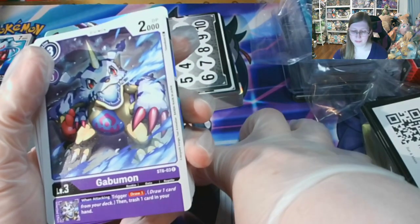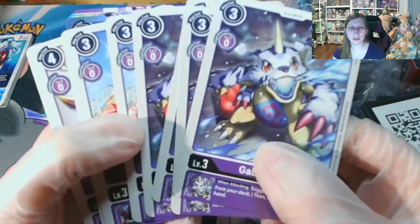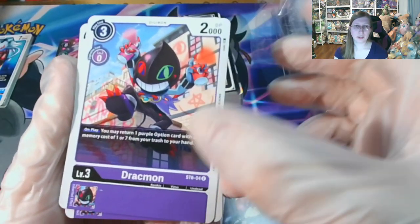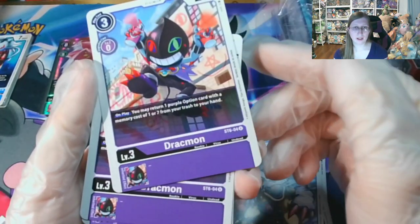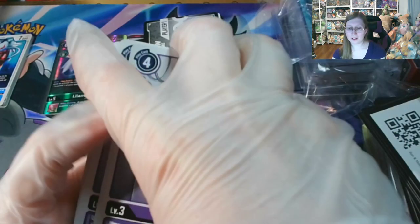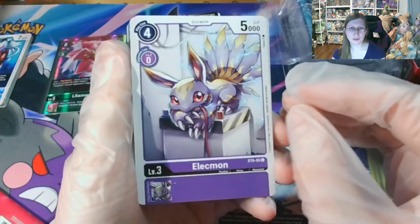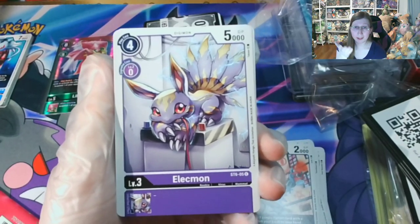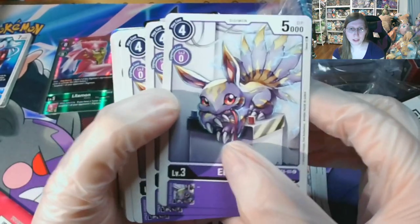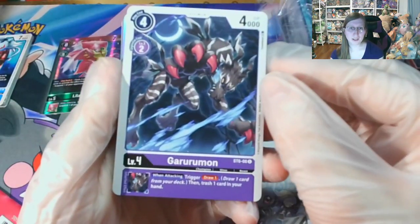Here's Gabumon — you get four of these guys, and it's a trigger draw one card. I just don't want to pull them from the top like that. So we have a Drachmon — get four of those. A Lechimon! So Lechimon is the Digimon that watches over the eggs from what I can remember — he watches over the nursery area, and I believe that was in the second season.